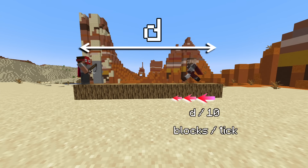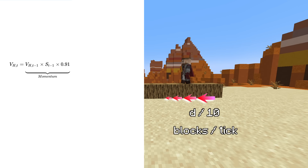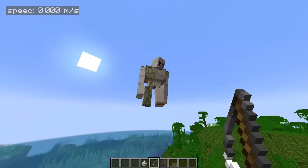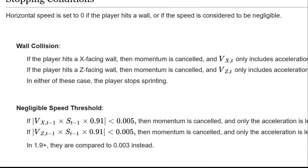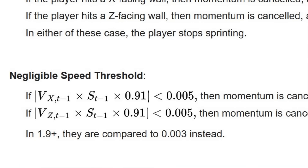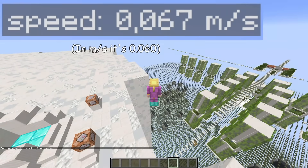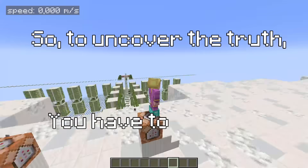The speed in consecutive ticks will follow the standard horizontal movement formula. Without any acceleration, you will just slow down because of friction and air resistance. That's why the further you are from your target, the faster he will be pulled. These formulas are quite simple, except this time we also need to take stopping conditions into account. If your movement speed is below 0.003 blocks per tick, it gets set to 0, because without this rule it would be really difficult to just stop moving. So to uncover the truth, you have to do math.